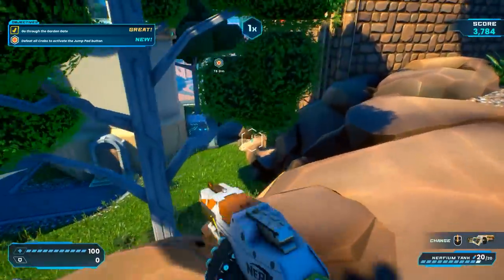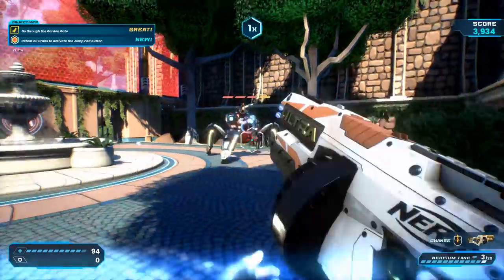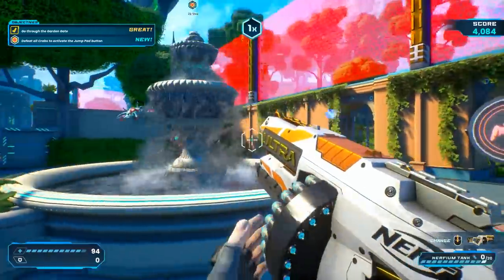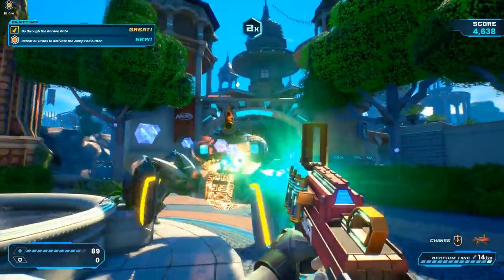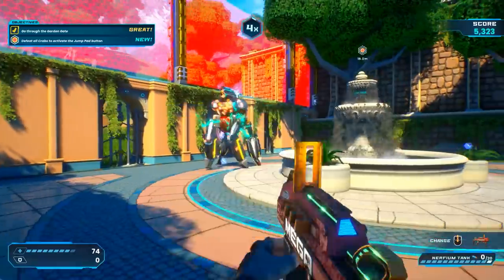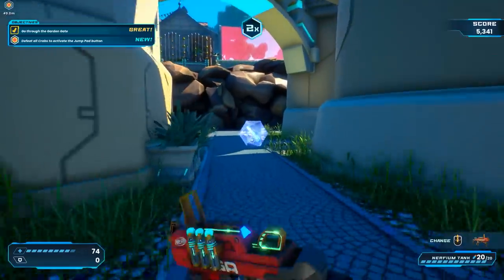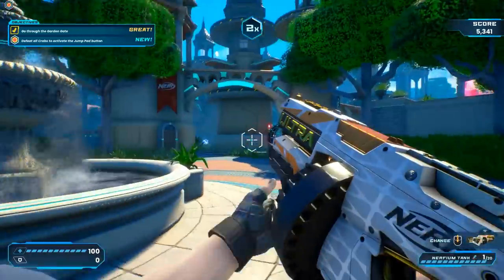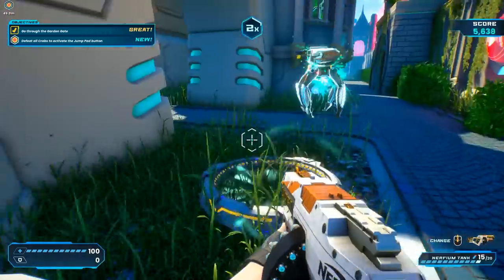The gate objective is over here. We've got a little mini boss — this thing's like a freaking spider tank. Health is decent but we've got no body armor. We took it down for 32 points because it was massive. There are multiple spider bots lurking around — let's grab some health. Defeat all crabs to activate the jump pad button — crab people! This is less of a fortress defense and more like they've already invaded and I've gotta kill them. I'm fine with that.